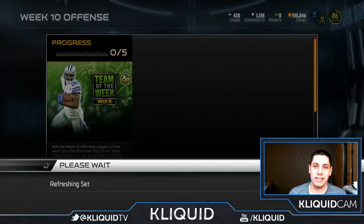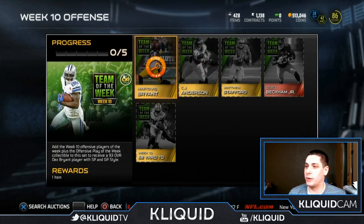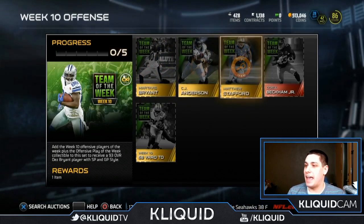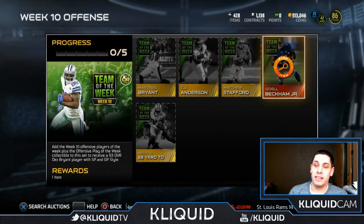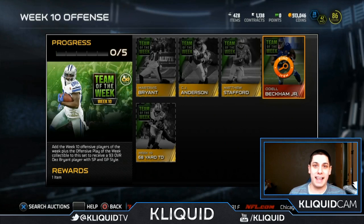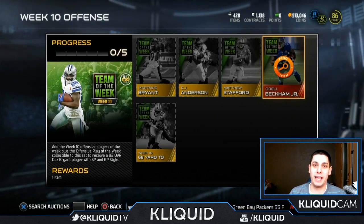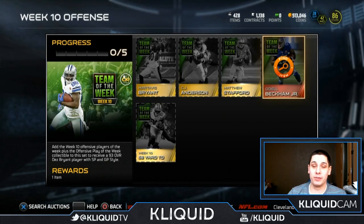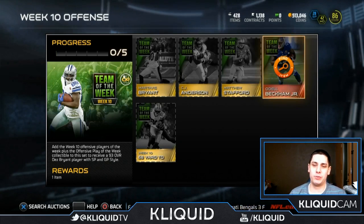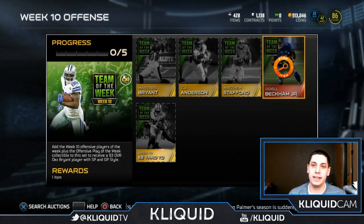I want to show you guys the items actually needed to complete these sets. We've got Martavis Bryant, the rookie wide receiver for the Pittsburgh Steelers, CJ Anderson running back for the Denver Broncos, Matt Stafford quarterback for the Lions, and then Odell Beckham Jr. These elite items are going for a ridiculous amount right now — hundreds of thousands of coins, somewhere between 300 to 400 thousand depending on the console and the time you're looking.